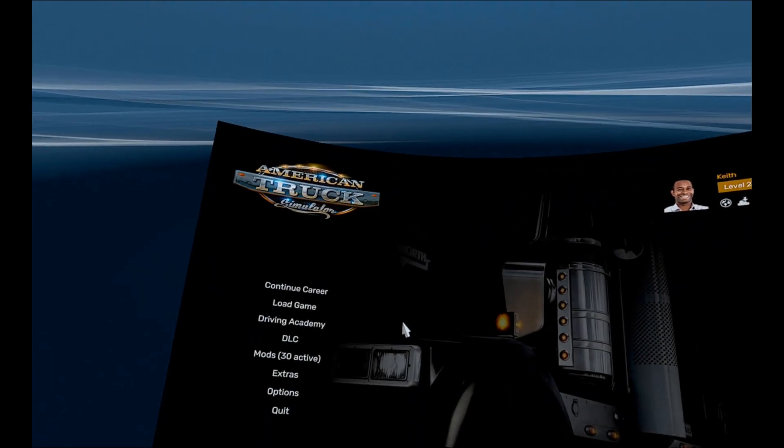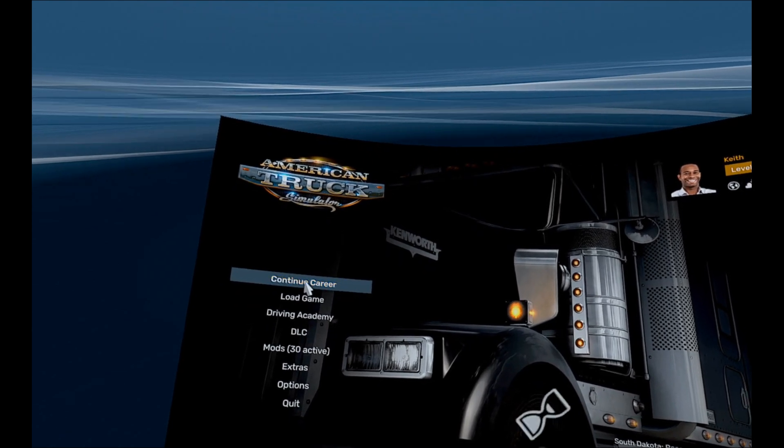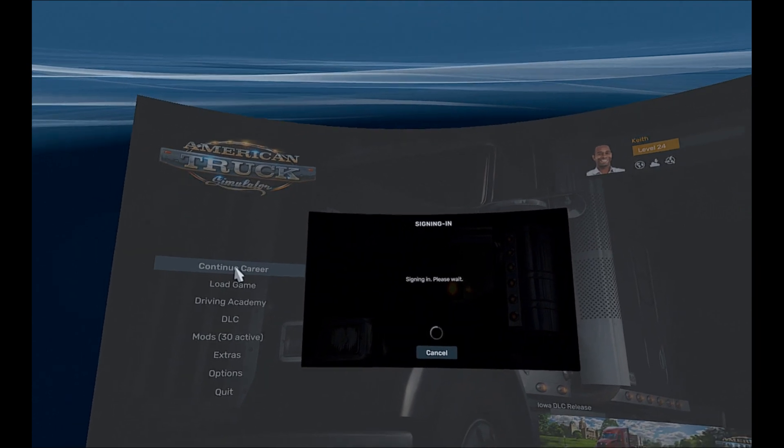I'm going to show you something. I'm going to go into the game and show you — even though you saw what the screen resolution was set to — I want you to see the actual screen itself and tell me what it looks like. I might have to adjust my seating in my truck. Whenever I log into the game, it puts me in a weird seating position, so I usually have to go back out, readjust it, and come back in. If I do, I'll cut that part out.